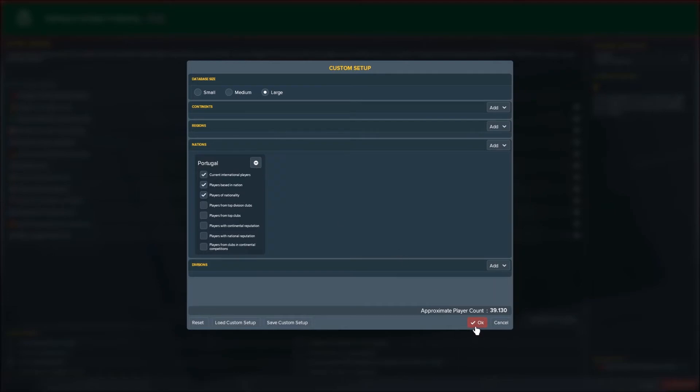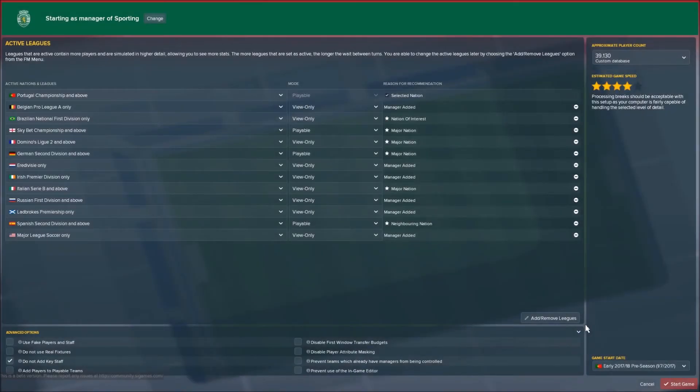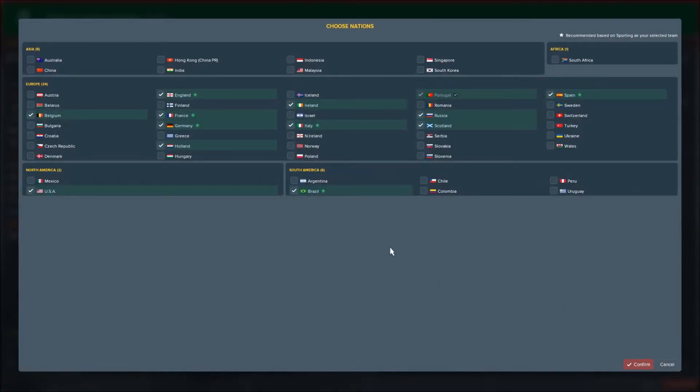You want to be careful with your game speed because if you've got three stars or less it might get frustrating — for example, if there's an international break between games and that dead time takes like 10 minutes to load, it's really easy to get frustrated. So keep your game speed relatively high, except if you want to do a journeyman save. A journeyman save basically means loading every available league and traveling around them — just prepare for long loading screens, that's the cost of it.